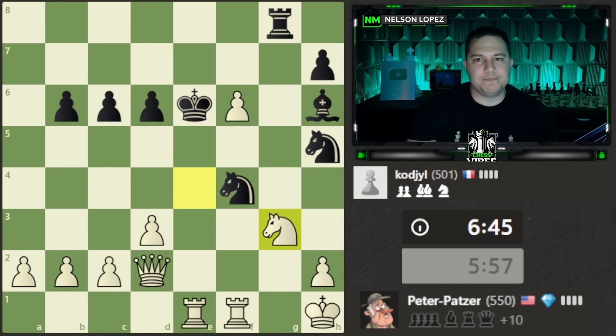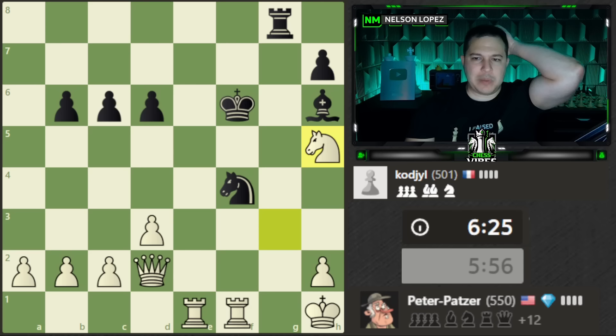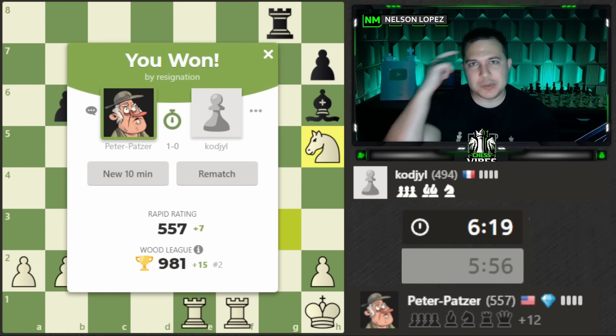We've got the check, and we do have the follow-up — the knight actually can't move because of the pin. Finally, black's position falls apart. They did a nice job — they launched quite an attack even after losing their queen and rook early, so props to my opponent for making that happen. And there's the resignation! 557 — I'm going to end the video here. Thanks for watching, stay sharp, play smart, take care.